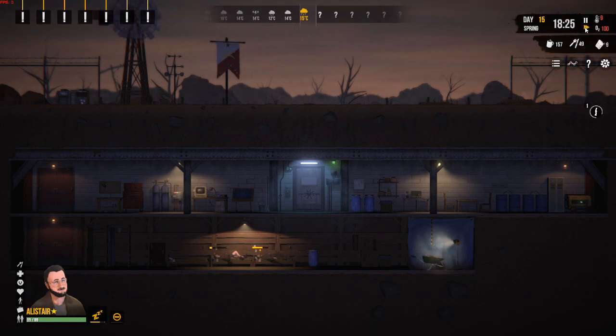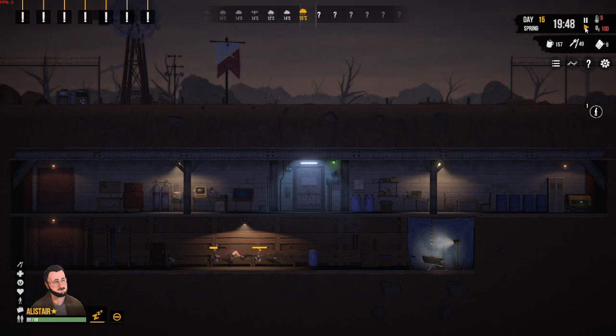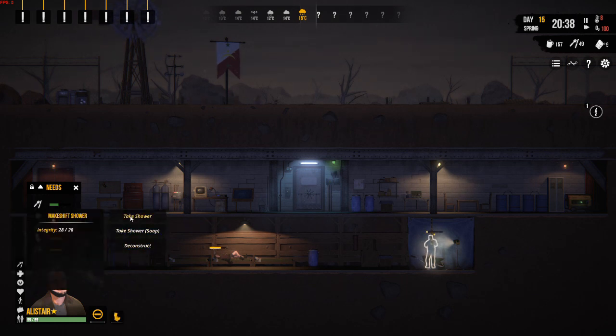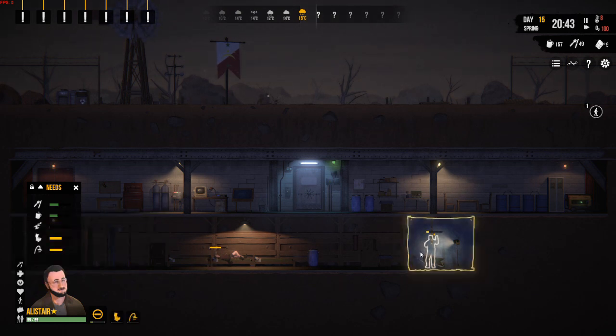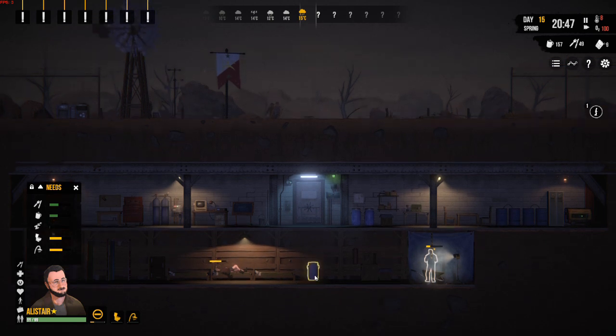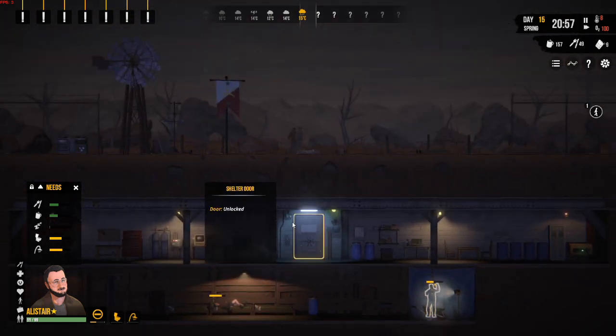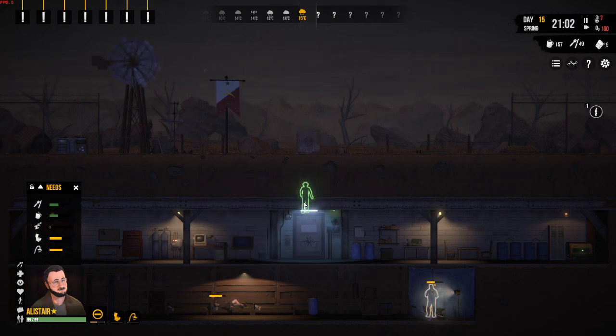Let's expand the shelter — we're going to need to for that battery bank. Let's speed up time because at the moment we've got two people sleeping and not a lot going on. Wait till we wake up. We need a shower and the toilet. Make sure you do the toilet first, as I said in a previous video, because of course it increases your bad hygiene. So it's best to go toilet, then shower.